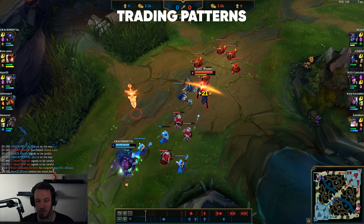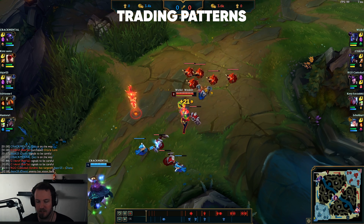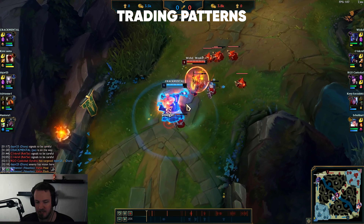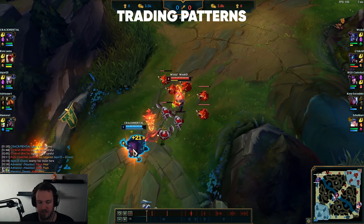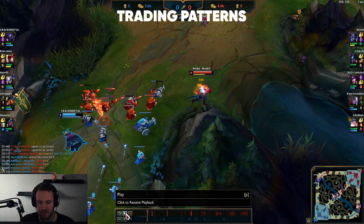You really need to proc Grasp as much as possible — always walk up to him. You don't want to taunt when he's expecting it, because then he can E it and avoid a lot of damage. So walk back and forth, then taunt randomly so he doesn't see it coming. Even if he does see it, you've still worn him down and lost nothing. Keep getting those Grasp procs — this is how you generally win your lane.